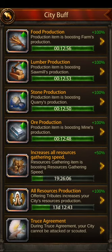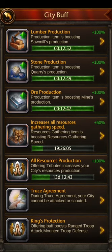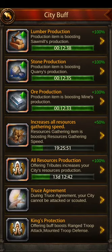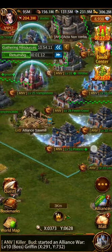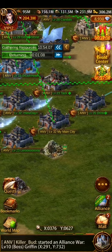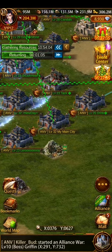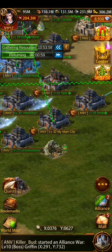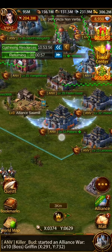First things first, always make sure before you send your gatherers out that you're getting your increases. These should be pretty easy to collect if you're checking for them. You can get them in the black market and also through the Viking events and stuff like that. That has to be on before you put something in the alliance tile, but it will always affect anything that's already out gathering. So if your gatherers are already out and you turn that on, it will actually speed up all of your gatherers except for the alliance tile.